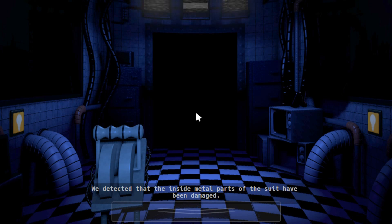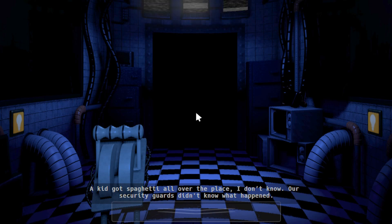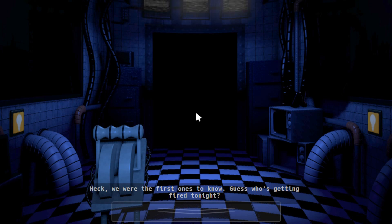We attempted to check the inside metal parts — the other side of the suit is going to be damaged. A kid got into the place or something. I don't know. Security guards didn't know what happened. Heck, you're the first one to know. This is getting sorted out tonight. The suit is scheduled for repair next week, so don't use it.